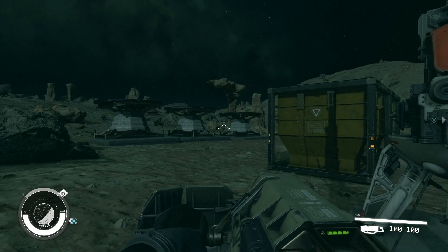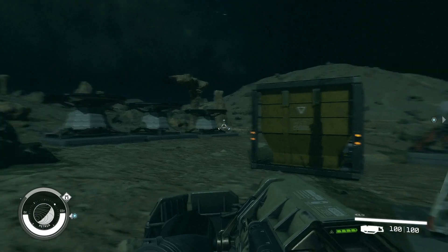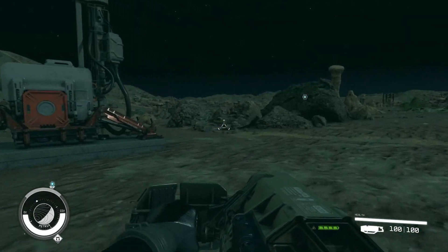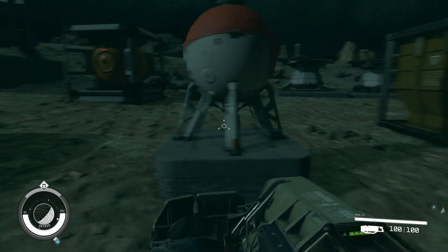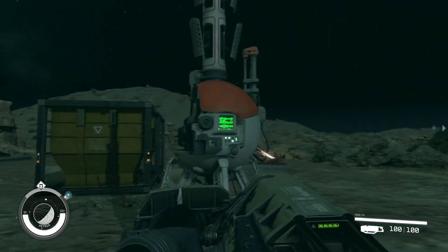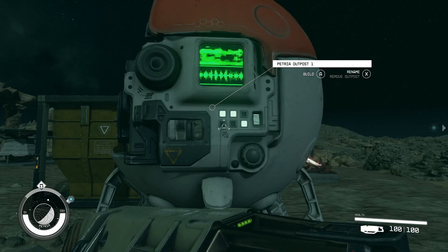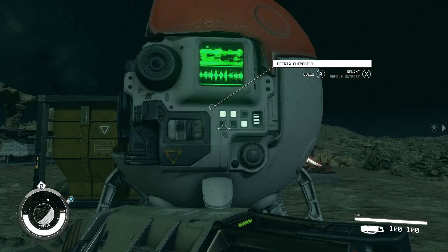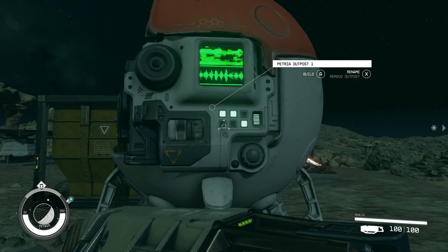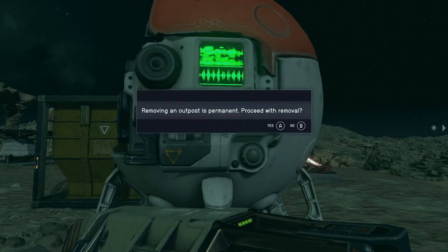As I said in the previous video, there's only so many outposts you can make. Maybe you improved or found different planets — whether that's planetary habitation or you found a better planet with the same resources. What you can do is come over to your beacon and delete the whole outpost at once. It doesn't really say it anywhere else in the game, but if you hold the X button on a controller it will remove the entire outpost.